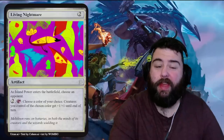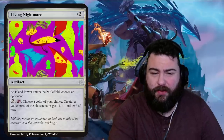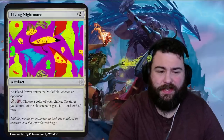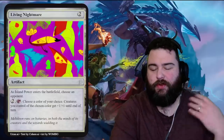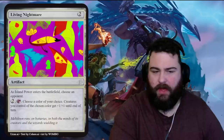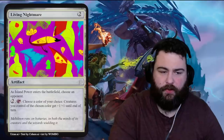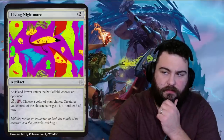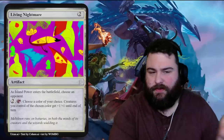Next we have Living Nightmare — two generic mana artifact. The art looks like something out of my nightmares. It's an artifact: as an island power enters the battlefield, choose an opponent to tap; choose a color — creatures you control of that color get plus one plus one until end of turn. In this deck you'd choose blue. I'm not sure what 'island power' is — maybe a big ten-drop blue spell. Flavor: 'Meltdown runs on batteries in both the minds of its creators and the wizards wielding it.' Not very good — like a crappy banner effect.